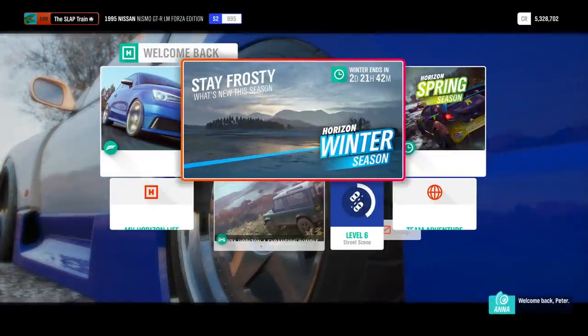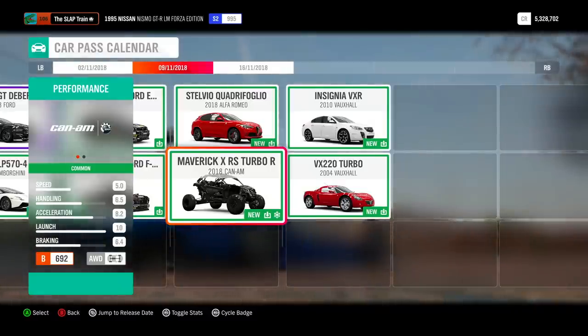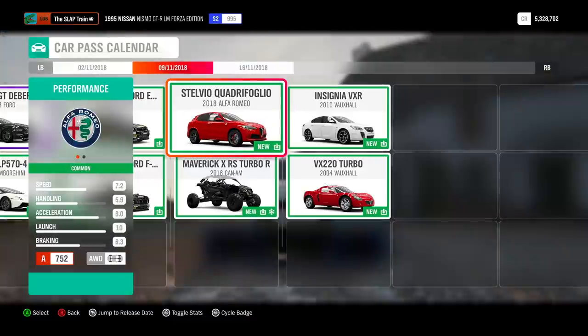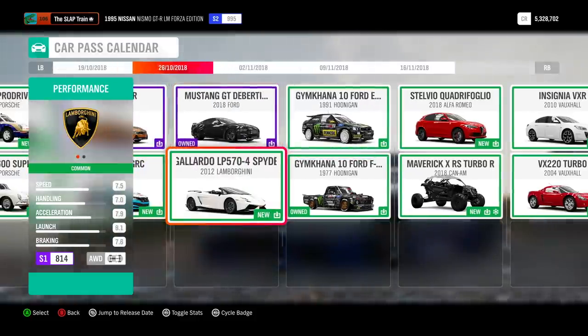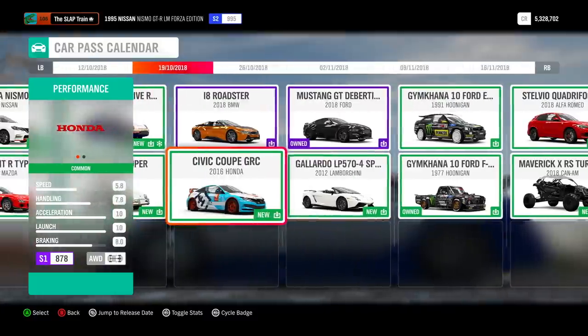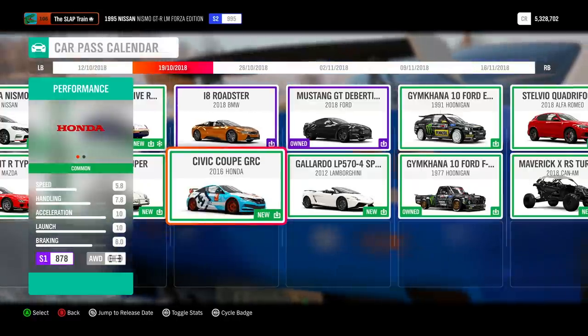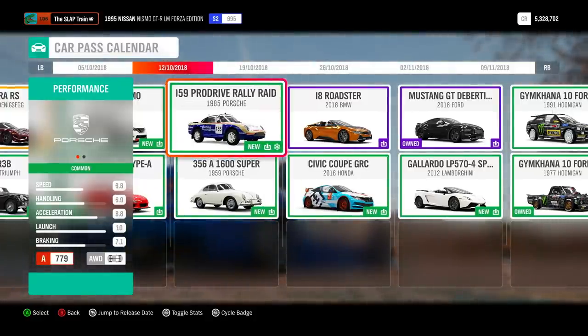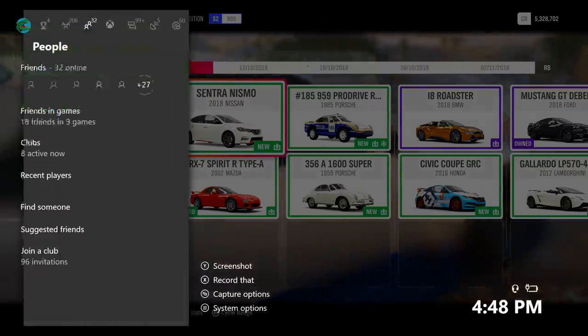But today, I wanted to go over the CarPass cars — there are quite a few that I just haven't seen yet. We have the Maverick XRS Turbo R that just came into the game, the 2018 Can-Am, the Stelvio Quadrifoglio Alfa Romeo — that's brand new. I've also missed out on the Ford Escort that just dropped in, and the beautiful Gallardo LP570-4 Spider Performante. I believe that car has not been in the game since Forza Horizon 1 — correct me if I'm wrong. We also have the I-8 Roadster that I have not driven yet, the Coupe GRC, and the number 185 Porsche 959 Pro Drive Rally Raid I also wanted to drive today. So definitely going to be fun. We're online with Anthem and Anthony for today.